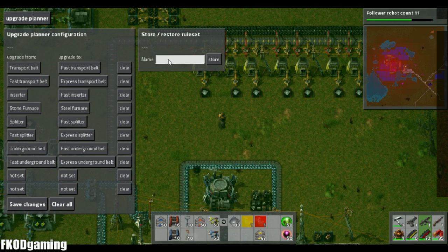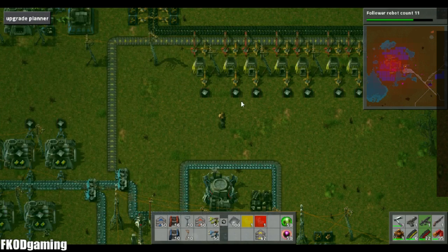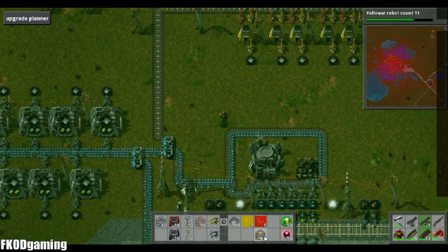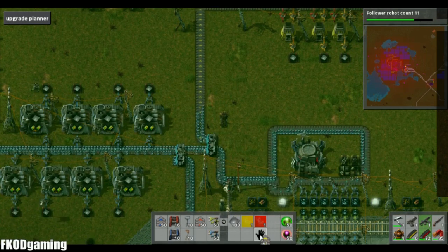You can also save these configurations — let's just call this 'basic belts'. So you can have different parameters here depending on what you're setting up, which is very useful. That tab's a little bit clunky, but let's go ahead and put this belt in here again and see this in action.